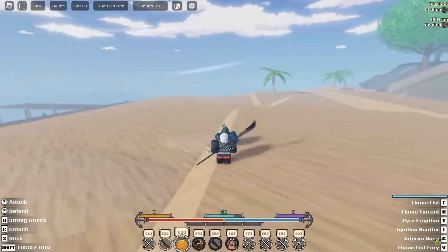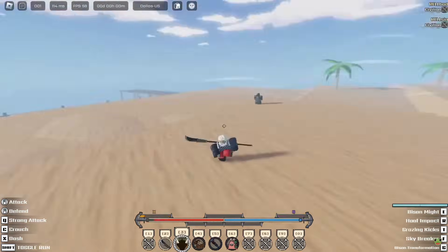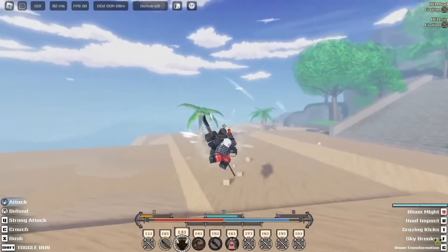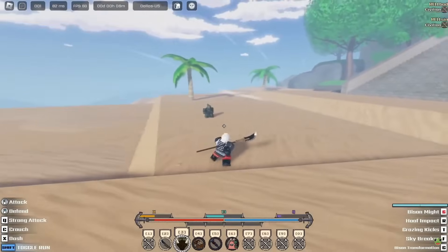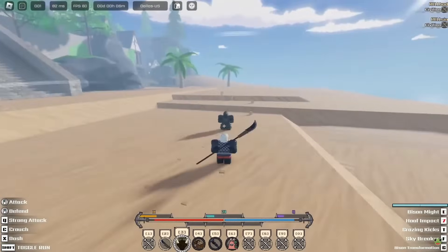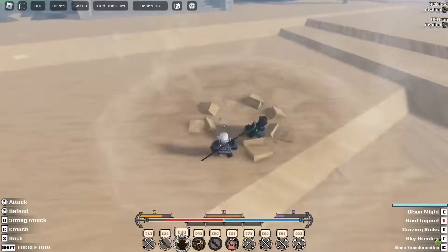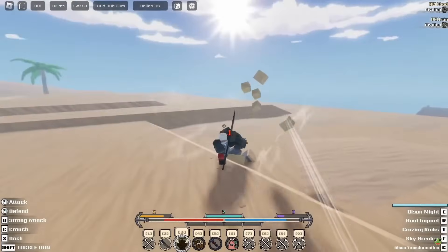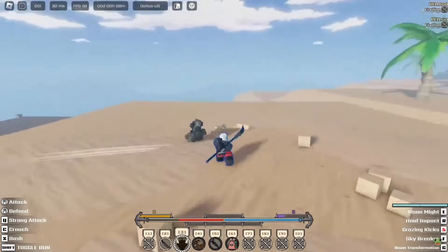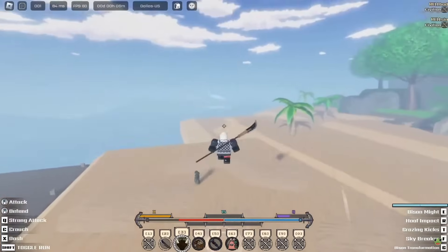I hope we see the Logi effect. The first move is called Bison Bite — it is a combo move that also leads into an air combo. The second move is called Hoof Impact — you jump into the sky then smash down; it's an AOE. There are three kicks and then knockback. The last move is Skybreaker, and then there's the transformation. This is a two-part column by the way — push them up and kick them away.